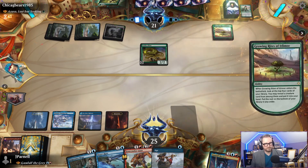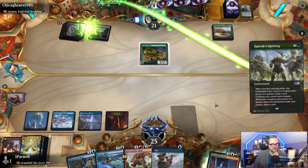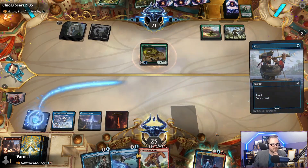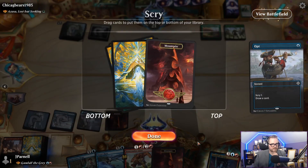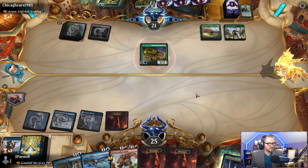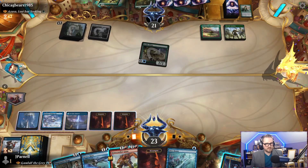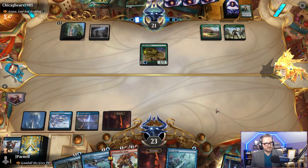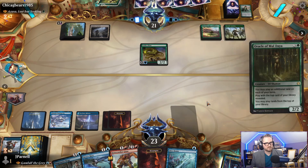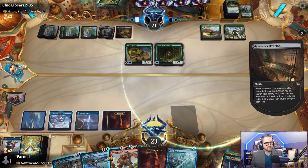Growing Rites. What do they find with Growing Rites? Hopefully something with 2 toughness or less. Oracle of Muldraya — that definitely has 2 toughness or less. Opt. We'll pay. We'll keep that. Draw. We'll keep that. This emblem — that's nice. I like having the emblem. We'll pass the turn. And we'll play Gandalf, hold up a Dive Down in case they try to get fancy. There's Oracle. There's a land on top. Unfortunate. Two lands on top — very unfortunate.